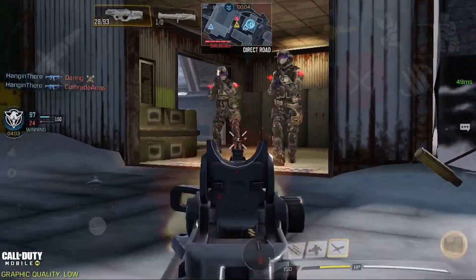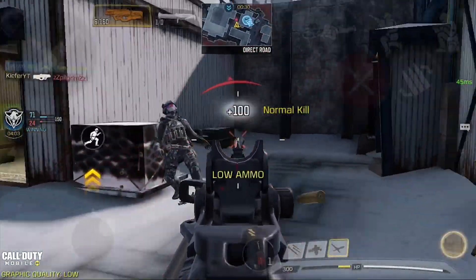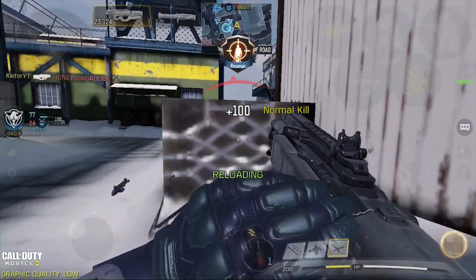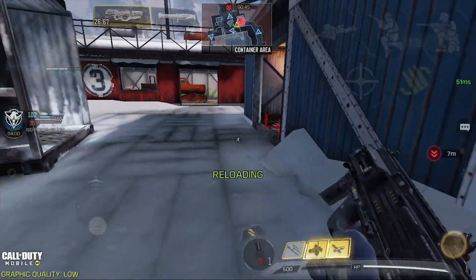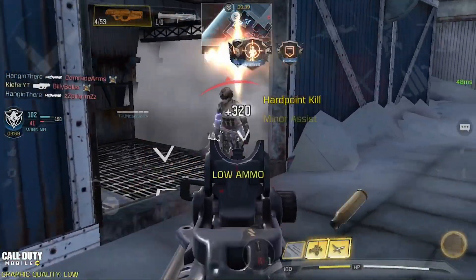For the number 3 spot we have the Cordite. This gun is cracked — it's broken. It has the best hip fire performance in the game but with a slow scope-in time. The recoil is mostly vertical and can be managed. The range and damage of the gun is insane, with a great time to kill in all ranges. So far, this is the best SMG in the game but not the best gun overall.